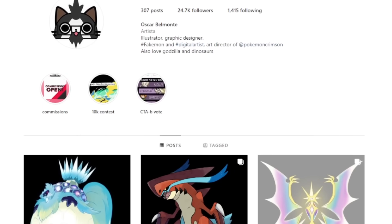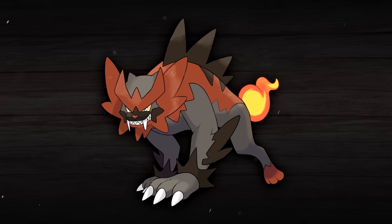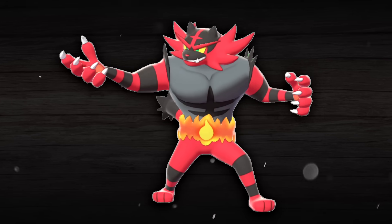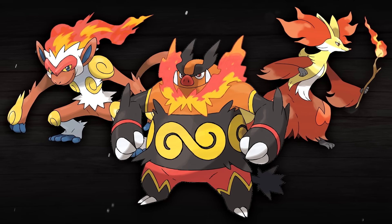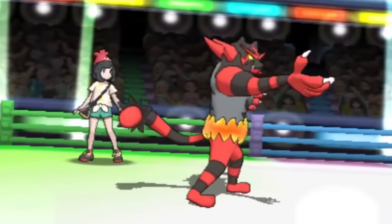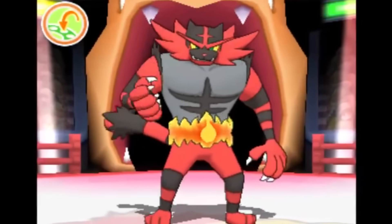Shout out to my man Oscar, as always, for drawing the artwork of the designs in this video — be sure to check him out with the links in the description. With this design in particular, the big thing that I wanted to do was put Incineroar on all fours, because that is probably the biggest criticism of its design from many fans, myself included, especially with what's happened over the past few generations with all of the bipedal starters. I honestly doubt that Game Freak would actually change Incineroar that drastically if they did a variant themselves, but it's what the people want, so I decided to just do it anyway.